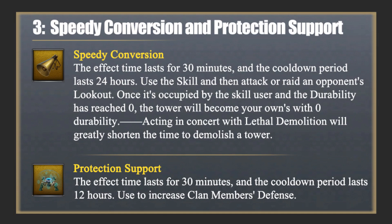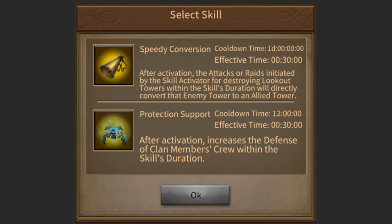Protection Support: After activation, it increases the defense of all clan members. The effect time lasts for 30 minutes and the cooldown period lasts 12 hours.